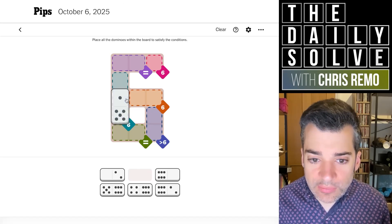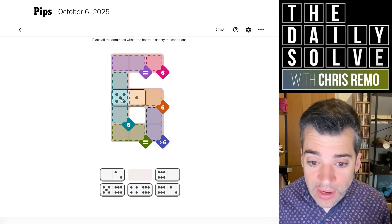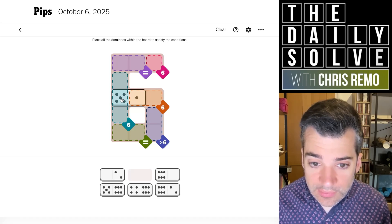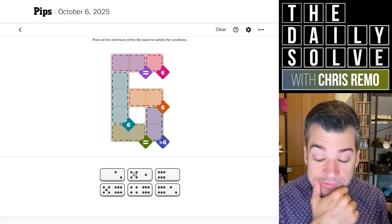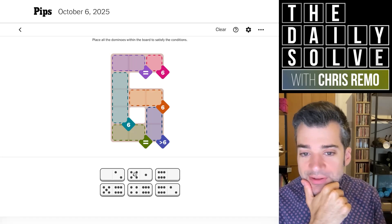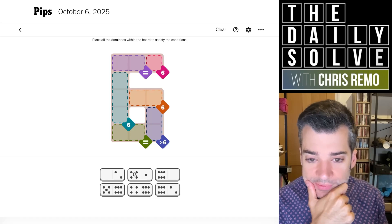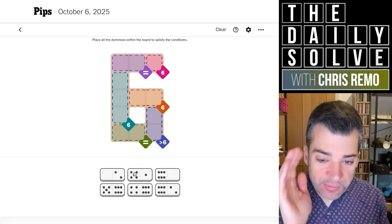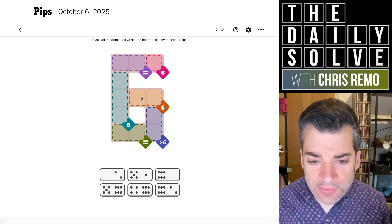I didn't realize that we can — it didn't occur to me that we could point something in here. That throws all of my assumptions into question. Sorry about this. I like when there's a logical solve, and then I'm just sitting here making blatantly erroneous assumptions — not assumptions, I'm just misinterpreting. It's not so much an assumption as a failure to notice things.